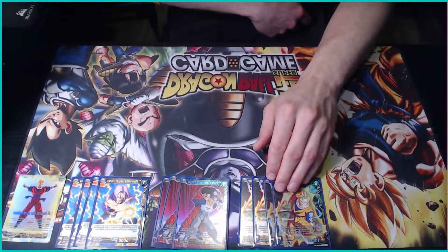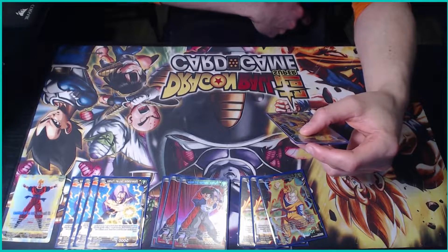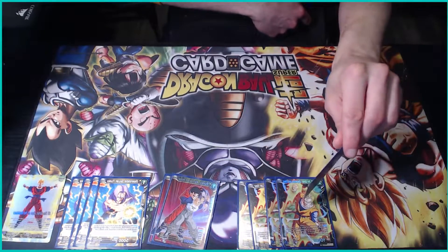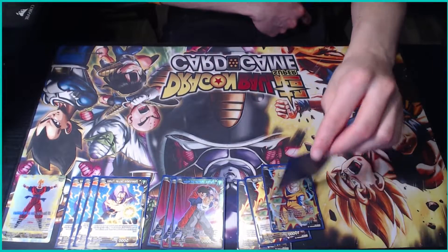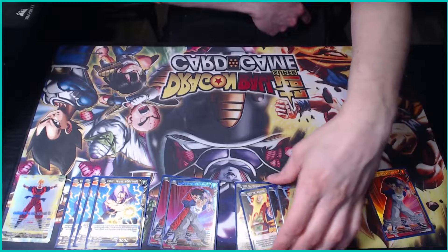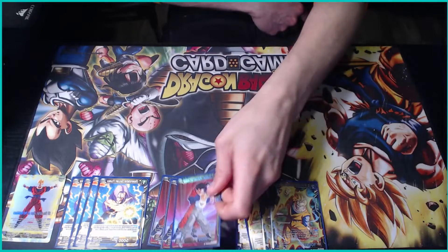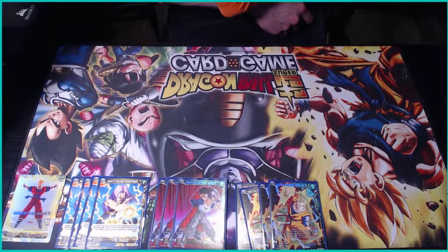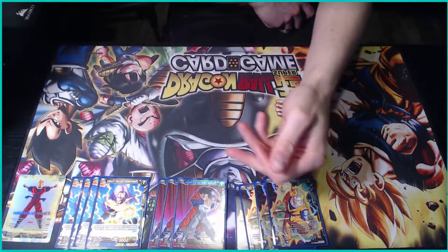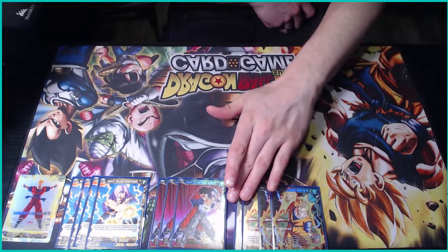When that Gohan activates blocker or is removed by a skill, you can play out a one-drop Future Trunks from your deck. So the idea is: your opponent attacks, you block with Gohan, activate it, play the one-drop Trunks from your deck, that card dies at the end of battle, and then you play a three-drop on top of it. Smart players will try to counterplay this — bounce it back to hand, kill it, whatever. That does waste a card from their hand, forcing your opponent to use an attack to awaken you and a counterplay to pop one of these.